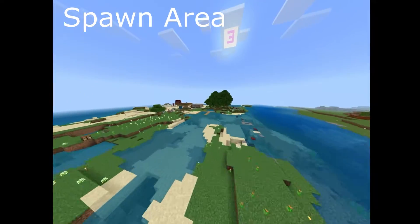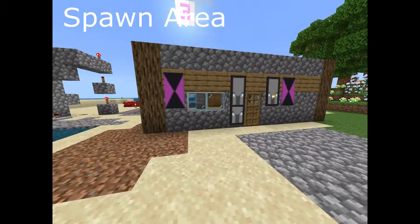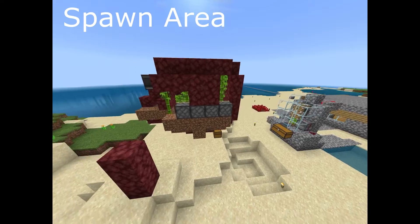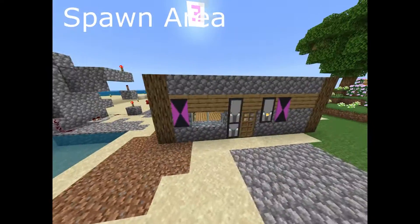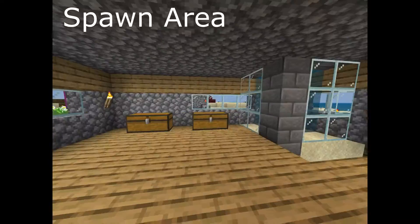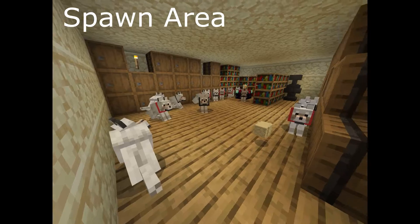Moving to the left of the spawn house we have Price's house. This is also a nice simple build with a bunch of destroyed farms outside of it, except this one — I think this is the only one that really does anything. Then we have the inside: nice simple classic Minecraft survival house.